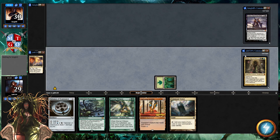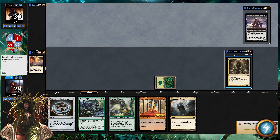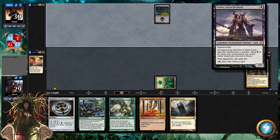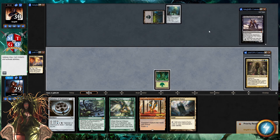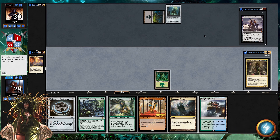We're playing Damia, Sage of Stone: skip your draw step; at the beginning of your upkeep, if you have fewer than seven cards in hand, draw cards equal to the difference. Our opponent is playing Erebos, God of the Dead — indestructible, becomes a creature at devotion five, opponents can't gain life, and for two mana plus two life you draw a card. They run into Temple of Mystery, which is nice.